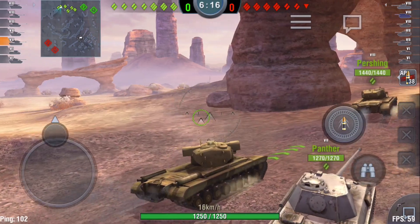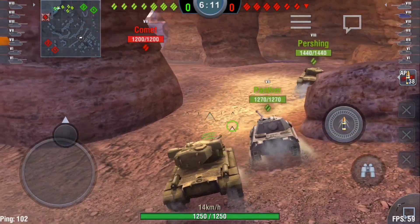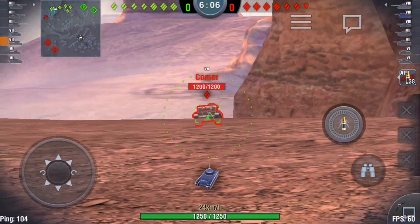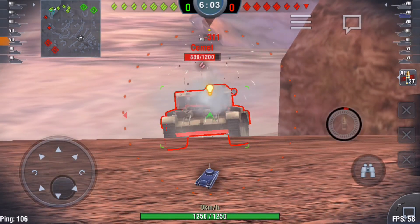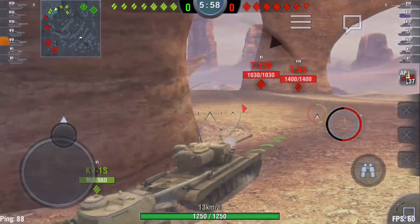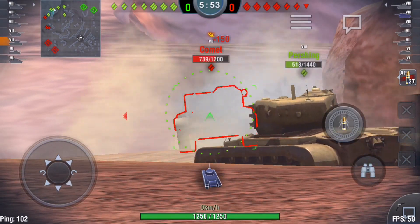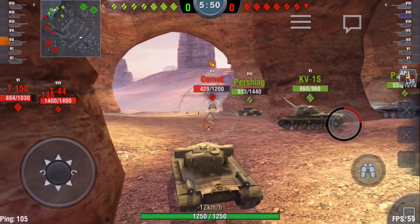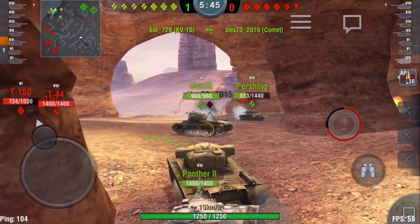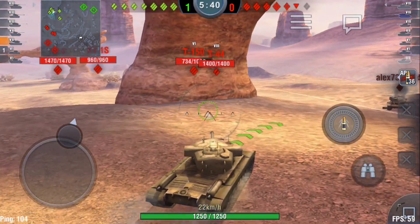I've spotted my first target, a Comet, which is not using its engine at all. It's decided it's not going to move, just staying there even though it's the fastest tank in the game. It's just going to look at us for a while and try to shoot at my 279 millimeter thick turret. And there goes the Comet — that's one down.